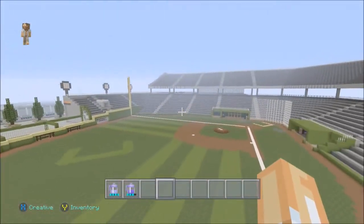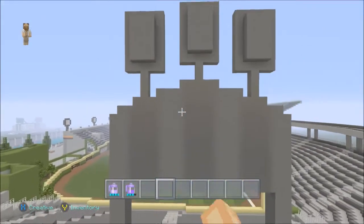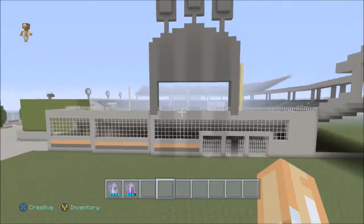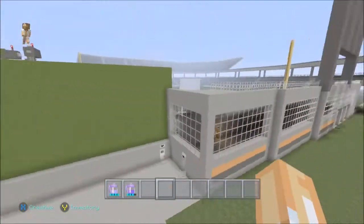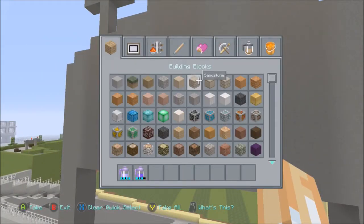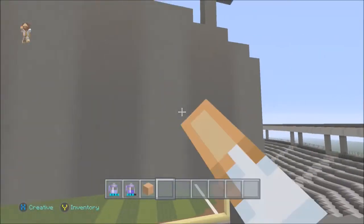All I have to do for the outside is finish the stands right here, and then the stadium will be done for the seats and the exterior. But the back of the scoreboard is kind of plain, and I wanted to add something to it today — maybe like a logo or something. Let me get out some blocks. I'll go with gray since there's gray right there.